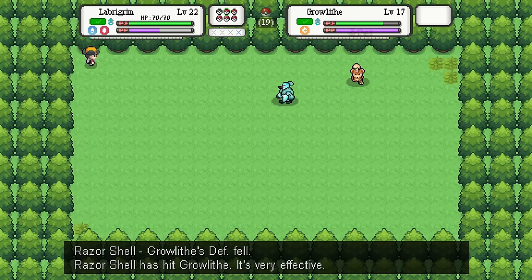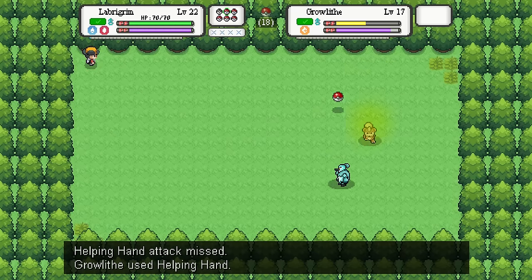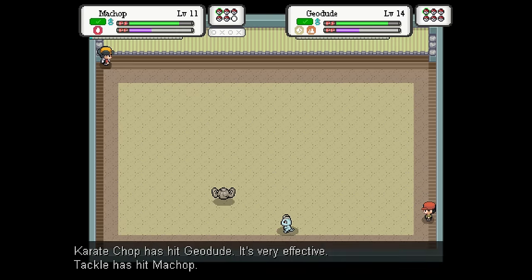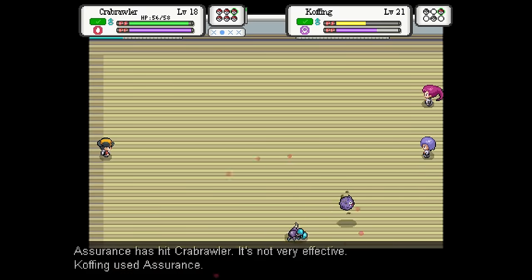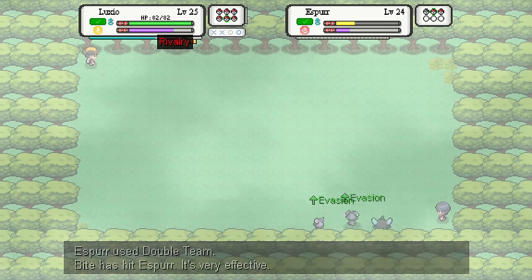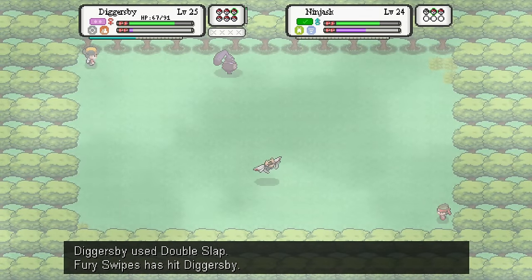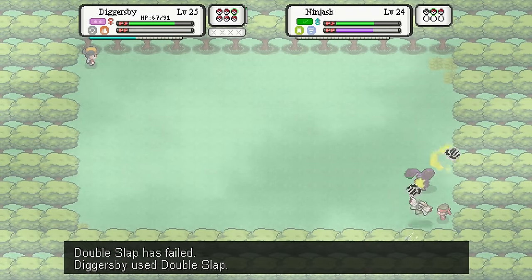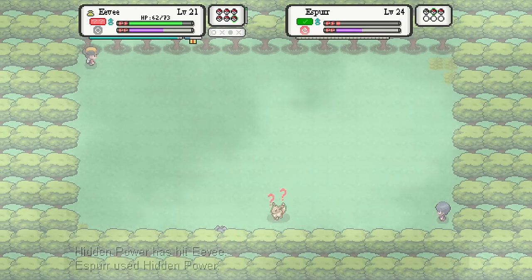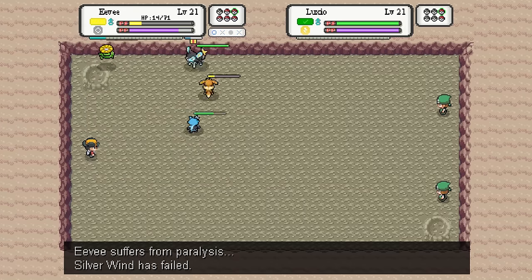However, when you introduce a real-time combat system to a series that operates on a turn-based one, obviously some systems need to be changed. Luckily, Project Reloaded doesn't fail to do so. Accuracy-lowering moves like Smokescreen will briefly block your field of view, while evasion moves like Double Team will create a temporary moving clone to confuse you. Poison and Burning effects just deal damage every few seconds. Confusion and Paralysis, however, work quite the same way they do in the main games — either taking damage or just refusing to move when using an attack.